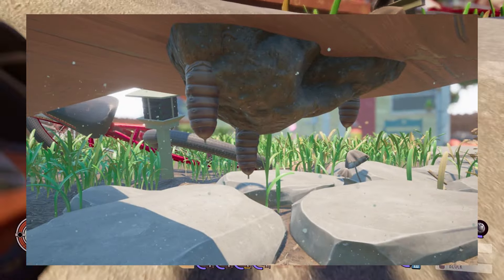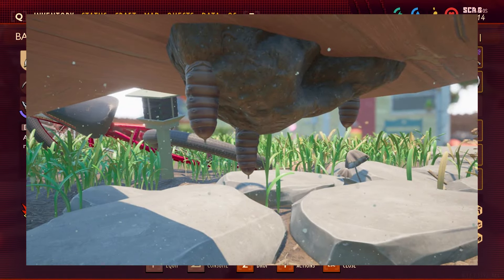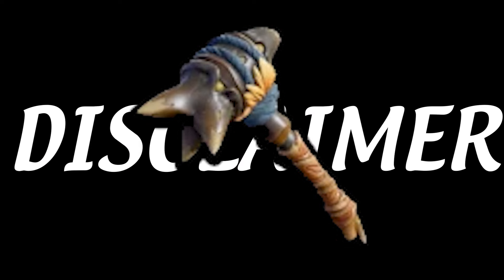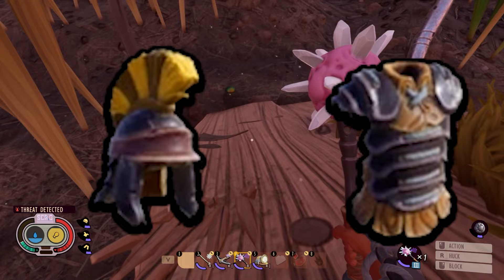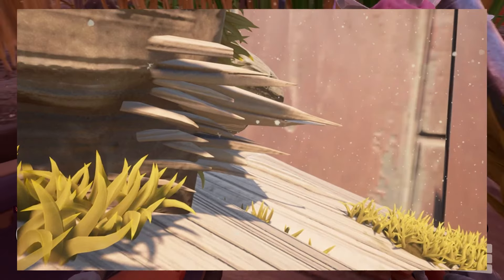Pupae are these little things and through a process I'm going to cover later are essential for the black ox hammer — once more, be careful saying that — as well as the roly-poly helmet and breastplate. Finally, wood splinters are used for the strongest of the arrow types.